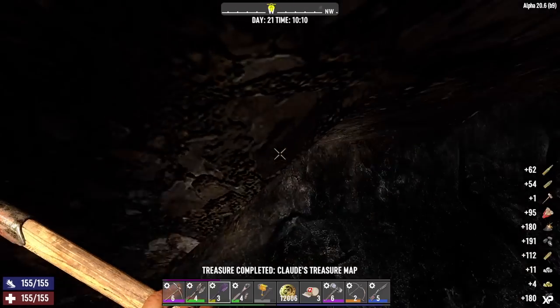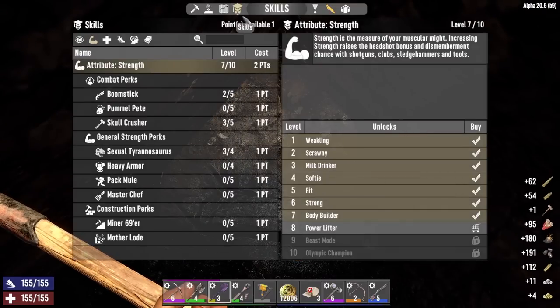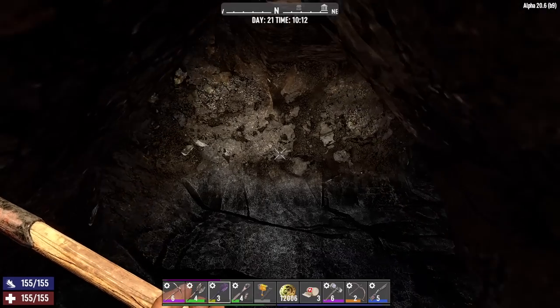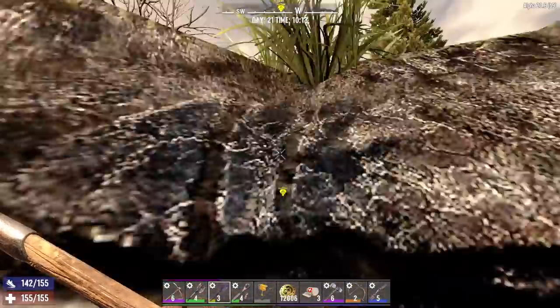We did level up, so let's go ahead and throw that skill point into Skull Crusher level four. Let's get out of here and head over to Joel's.